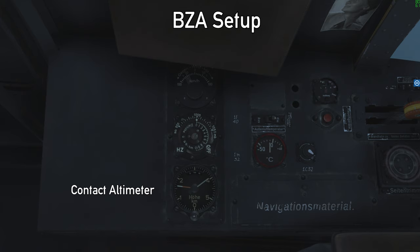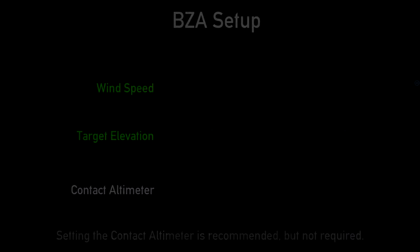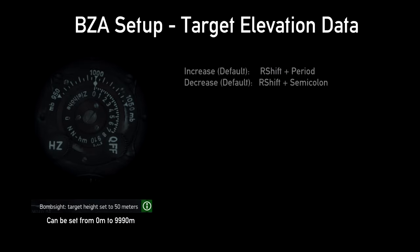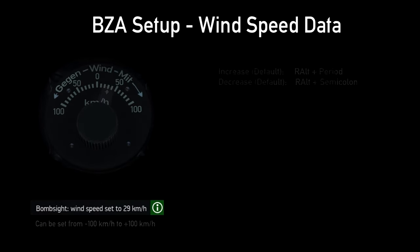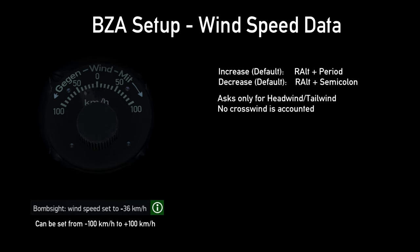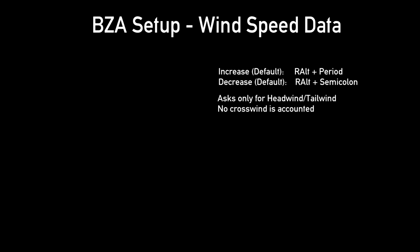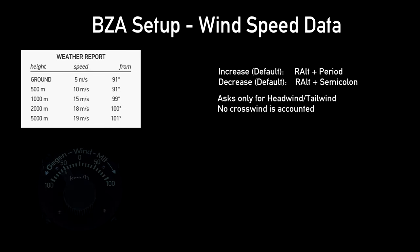Prior to a dive, the BZA requires the pilot to input target elevation and wind speed data to compute an accurate solution. A contact altimeter is recommended so the player knows when to pull off the attack, but this is not required. The target elevation data can be adjusted with the following default keys. Wind speed data is adjusted with the following default keys. The wind speed data asks only for the headwind or tailwind components — it does not concern crosswind. Note that wind speed data in the BZA is expressed in kilometers per hour, while the weather reports in game often express wind speeds in meters per second, so conversion will be necessary.